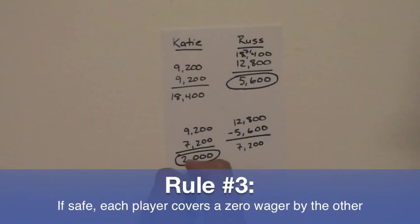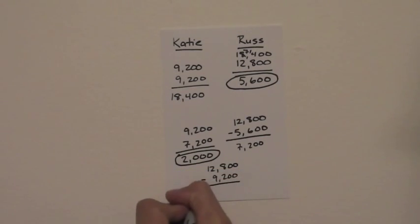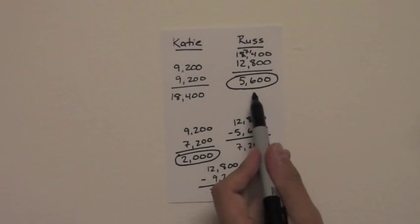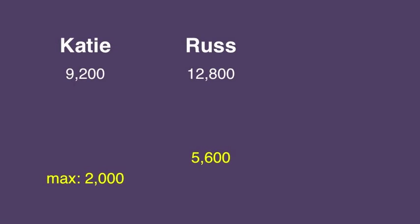Now we look to see if rule number three applies to either player. The difference between these two scores is 3,600. You'll see that Russ already has to wager more than that, and Katie can't wager more than 2,000. So that works for neither player.